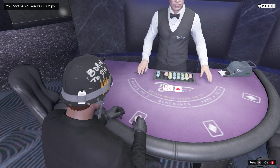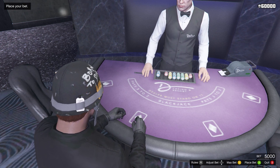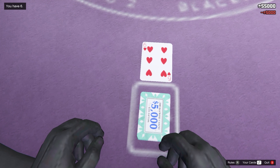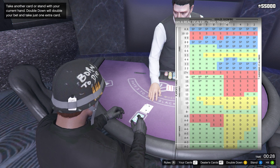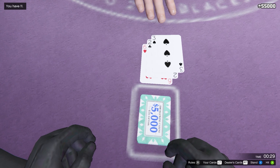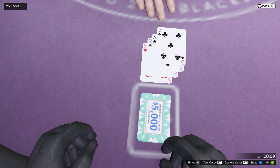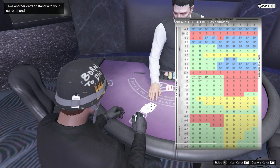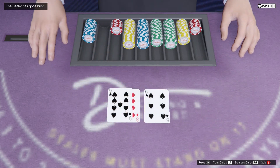I will leave a link in the description if you guys want to download the image that I have right here so you can follow along. Right here we have 8 and the dealer has 8 as well. So we're going to want to hit according to the image. Now we have 11 — it's asking us to double but because we have 3 cards we're just going to ask for another card instead. Now we have 16, it's going to want us to stand, so we're going to stand. And just like that, once again another 10k.